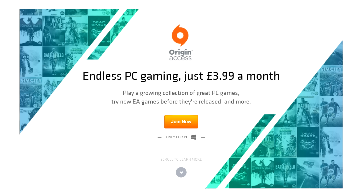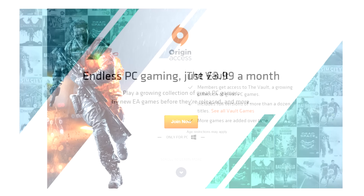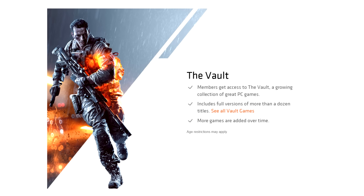So a few points to clarify on that. It's a subscription service — you have to pay monthly for it. In the UK it's £3.99, in the US it's $4.99. That's effectively the same price as EA Access on the Xbox One. Origin Access is only available on PC; Vault games and Play First Trials cannot be played on a Mac. Initially it's launching in the US, Canada, UK and Germany. I don't know what the German price is — I think Canada is $4.99 like the US price, but I could be wrong on that.